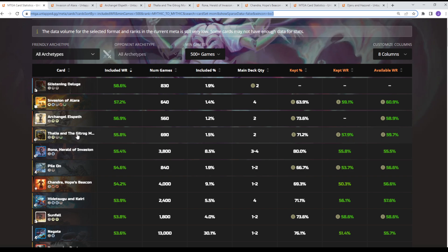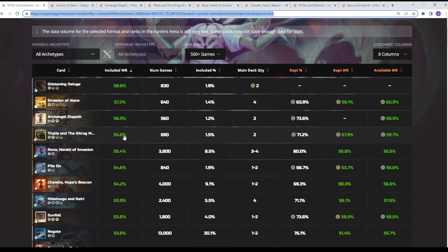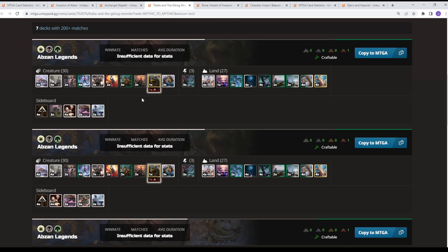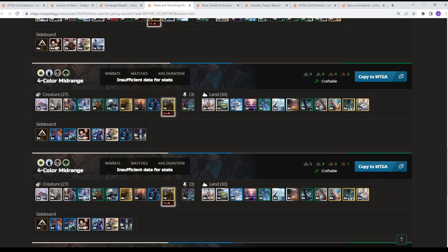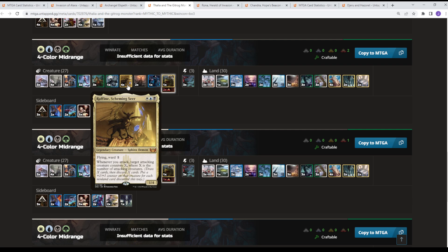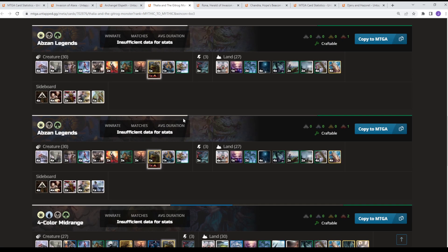The next card is Thalia and the Gitrog Monster — a legendary Abzan creature with a hate-bear style. It's got a 56% win rate, and its cast rate is about 59%, so it's overperforming. Being a legend competing in the 4-drop slot with two copies included. It's seeing play in Abzan Legends — your legends pile substituting blue for access to stuff like Lissa and Malaira — as well as in the 4-color Legends list with access to Slowgurk, Malaira, and the full package. I think the 4-color version is better, as Raffine is probably the best card in the Legends deck — you pair it with Slowgurk and kind of recycle those cards.